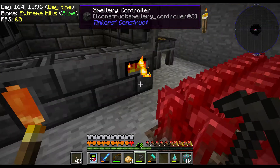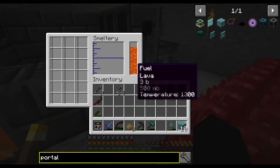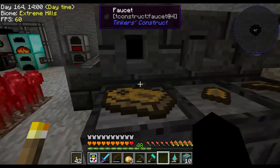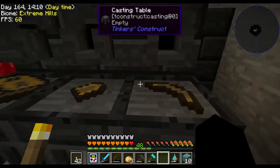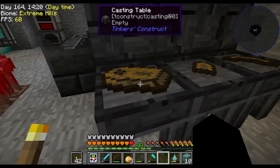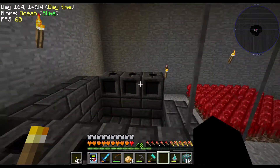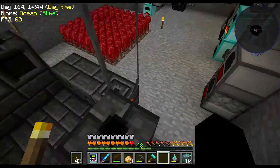I did the same thing over here with the drains and faucets and the casting basins. You have to have the seared tank which holds the fuel - the lava - and then the controller, which you right-click on to see the amount of fuel left plus whatever types of ores you have smelted. I started working on some patterns. What we'd do is right-click and drain the ores down onto these casting tables, take out the different tool blades, and that leaves us a cast for different alloys for Tinkers' Construct. These are decoration blocks - seared glass - I made enough to go to the ceiling.